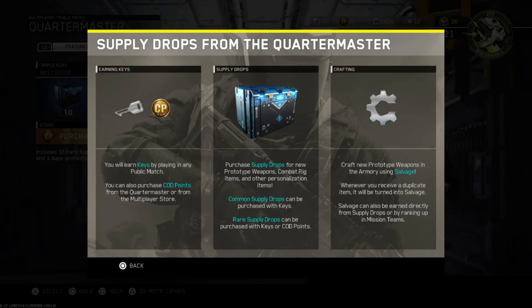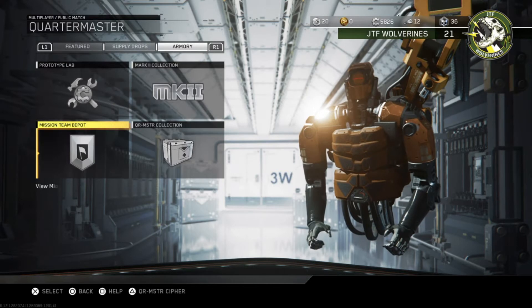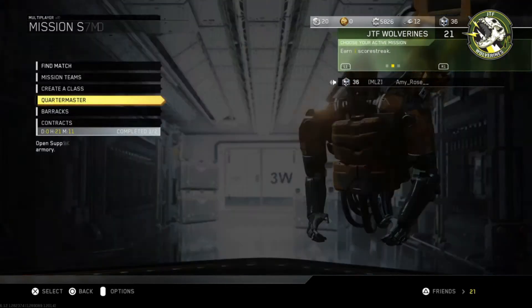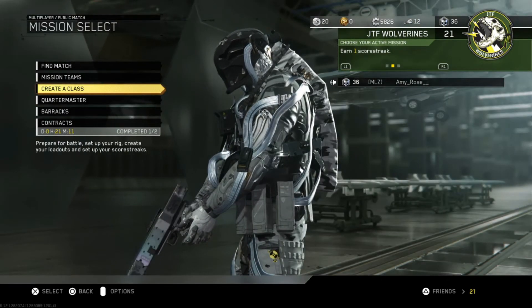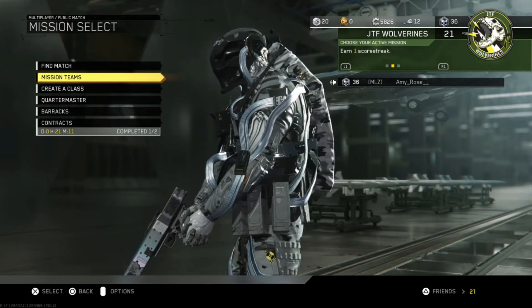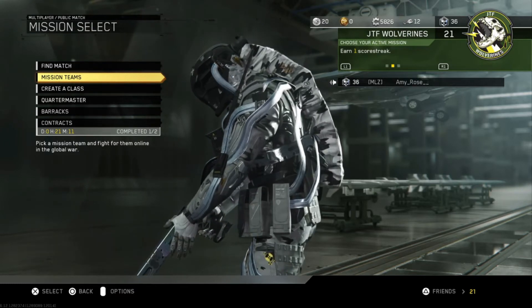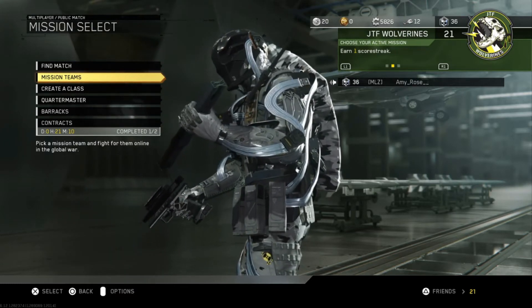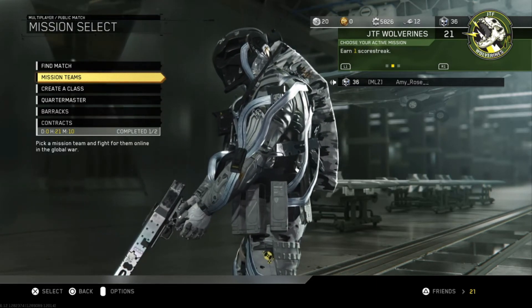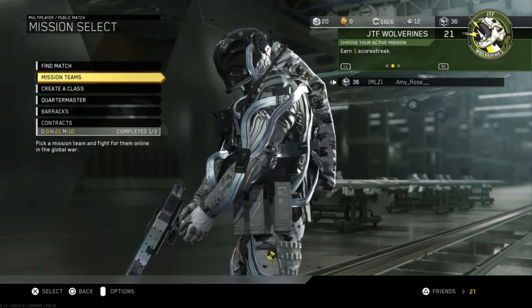The help screen for the Quartermaster doesn't help much. And anywhere you go in the Quartermaster, it doesn't matter — there's nothing in here explaining how to use the Double XP tokens. There's nothing in Create a Class, which wouldn't make sense for activating these, but I wouldn't be surprised if it actually did that. And there's nothing in Mission Teams where you can activate these. Simply put, there is nothing in the game explaining how to use these Double XP tokens. So what the hell? How do I use these things? I want to know how to activate or use them.